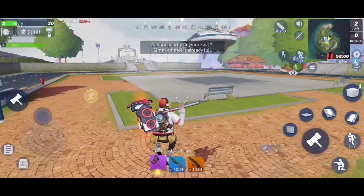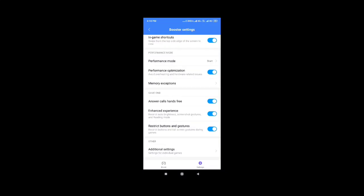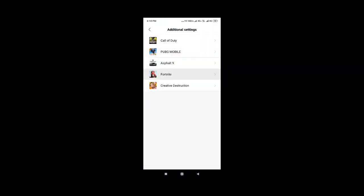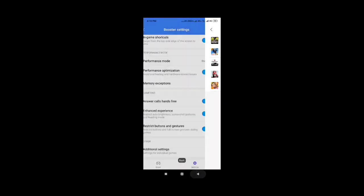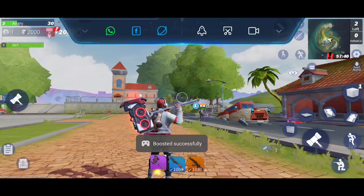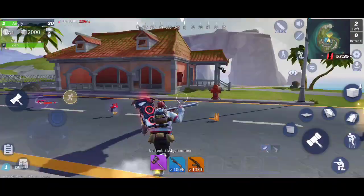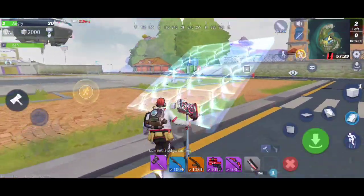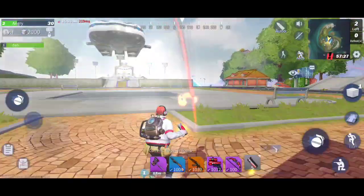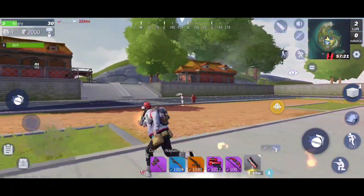I did not play on colorful graphics before because the color was too high, so I decided to make this video. You can tell me which you like — the original one or this one. Here's my Game Turbo option — I can change from original, moderate, strong, and extreme. I changed from moderate to saturated.